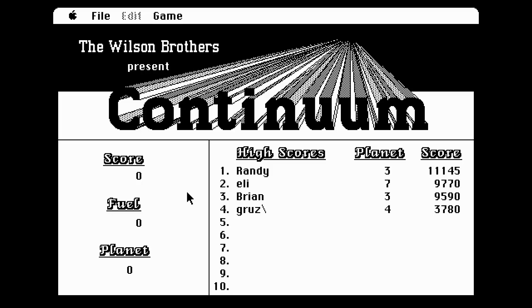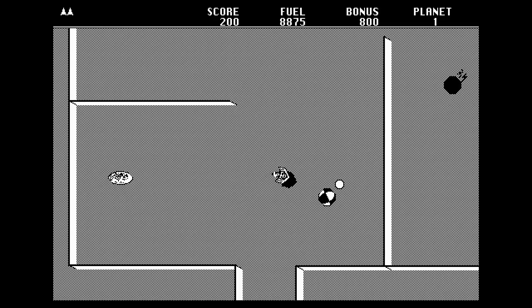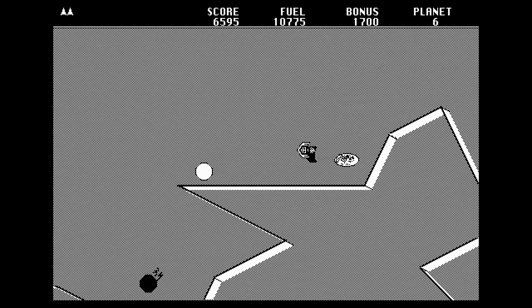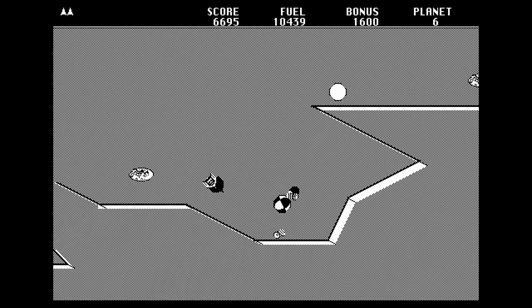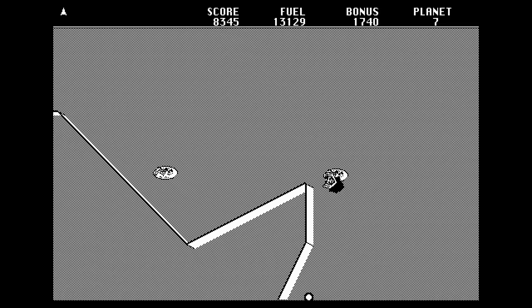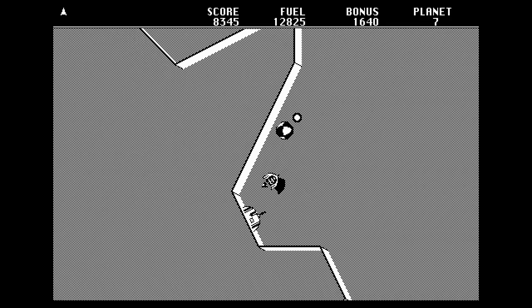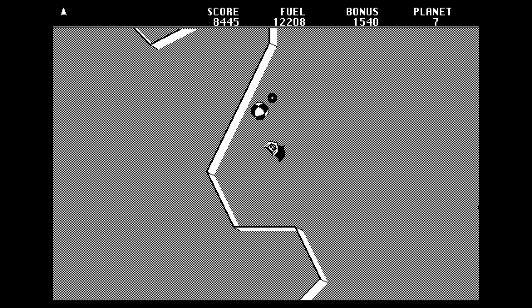My last recommendation today is a very fun game called Continuum. In this game, you fly a ship around taking out all of the enemy guns and bunkers to complete each stage. You'll have to watch out though, because one single hit will cause your ship to explode. You'll also have to watch out for hazards such as walls, which will sometimes kill you. There are also varying levels of gravity — on some planets it will be stronger, or there are machines that affect gravity and pull you in different directions. This one seems inspired by the arcade classic Gravitar.